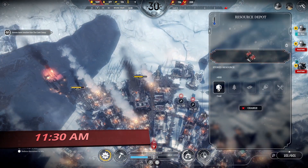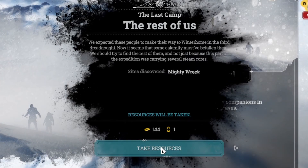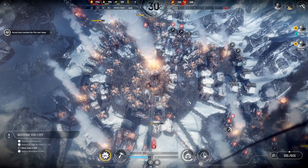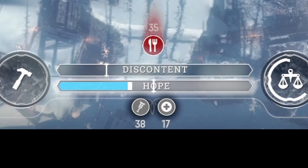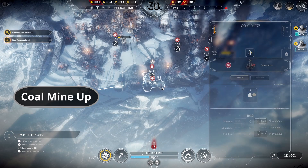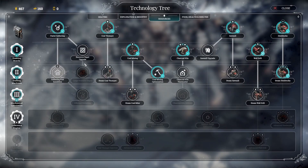Around 11:30, our second scout team has reached the last cap to collect some steel and our second steam core of the day. They'll continue pushing towards the mighty wreck in the distance. A few minutes later, we manage to save a child's life and get another hope boost — we're nearly there on our last objective. Our final coal mine is up and running just in time to take advantage of our coal optimization research.